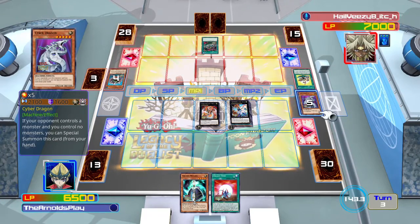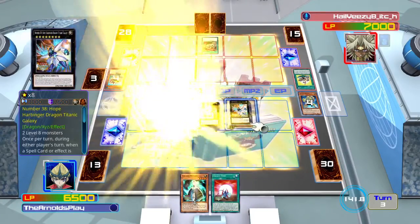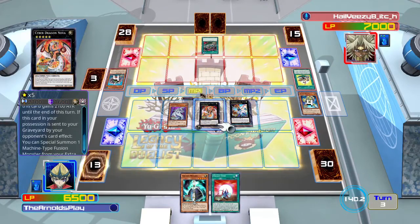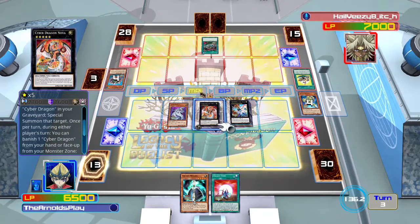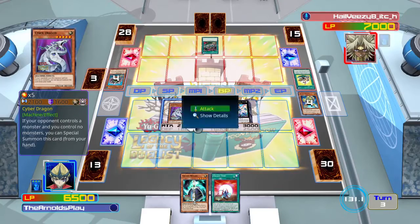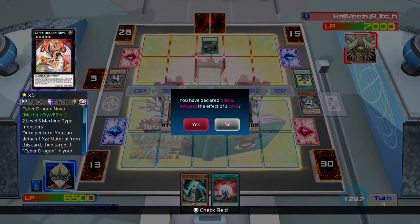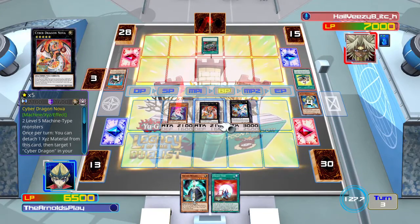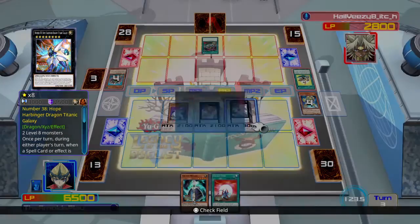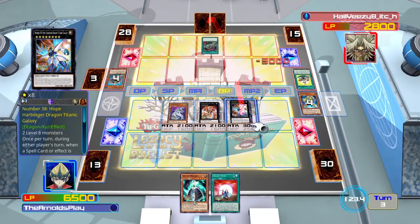While this is not a pure Galaxy Eyes deck, I think this is really the best way to run them because they're so good at summoning out these monsters easily — great for a Rank 5 or Rank 8 engine. Before going into Cyber Dragon Infinity, since I want to kill my opponent this turn, I'm going to detach Galaxy Soldier and bring back Cyber Dragon to the field. I now have enough to attack directly — I don't even need to go into Infinity. We go to battle phase and end this game. This should be game right here.